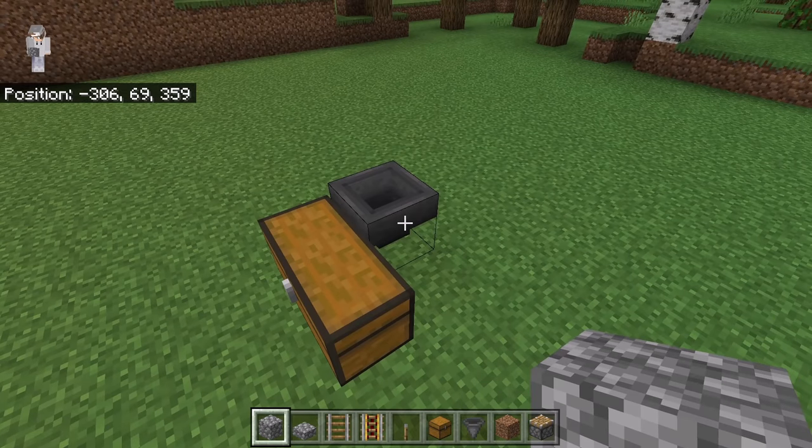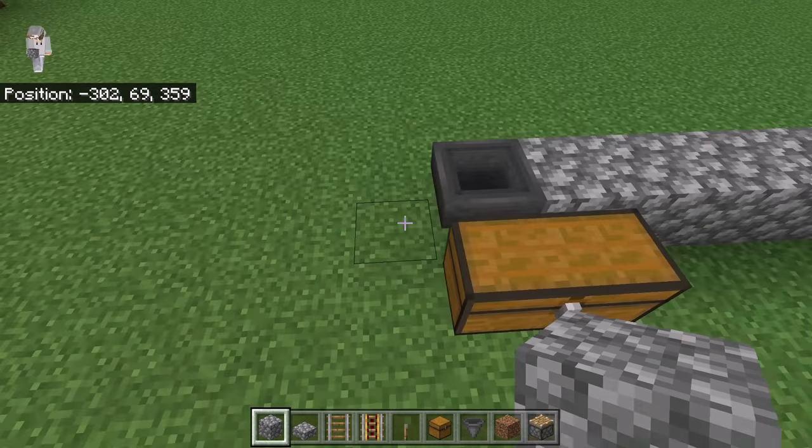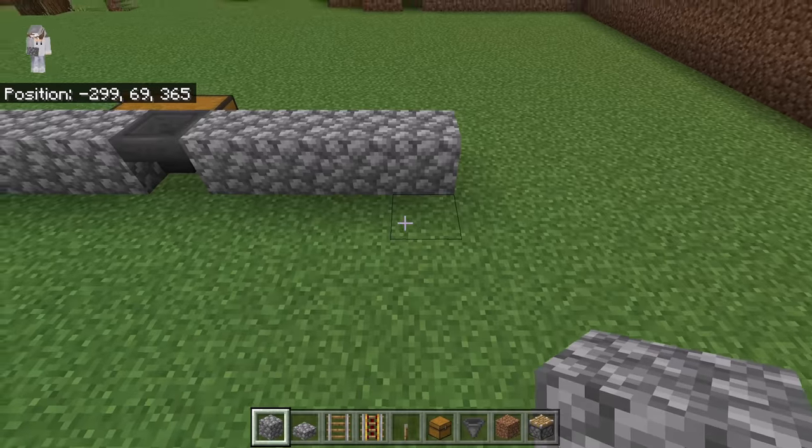The next step is to place five blocks over here, then four over here. Now come to the back and place ten blocks over here.